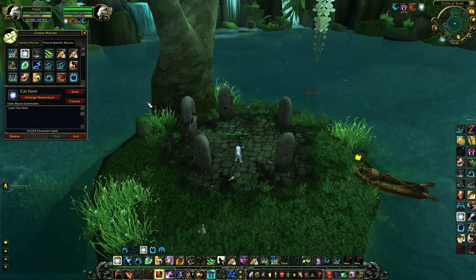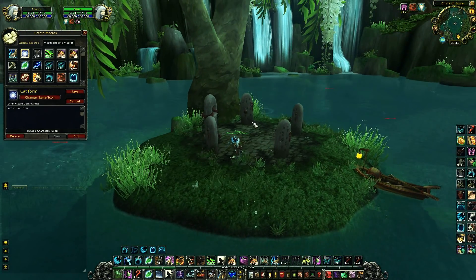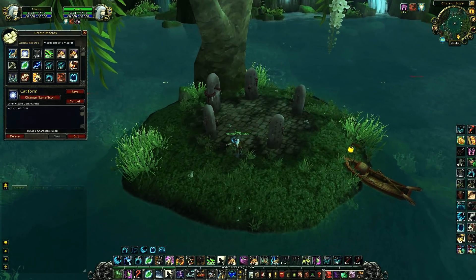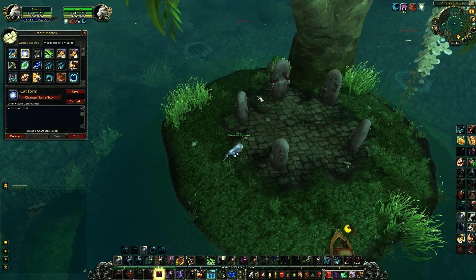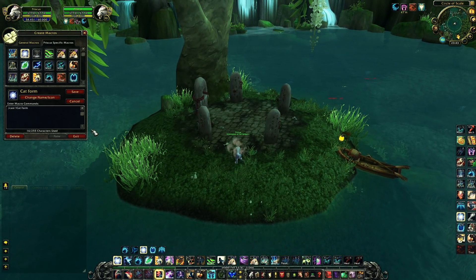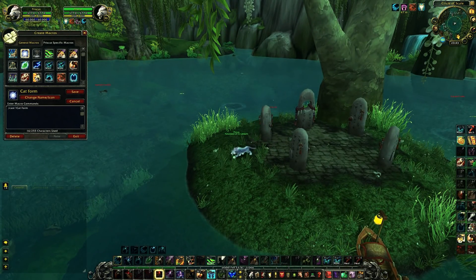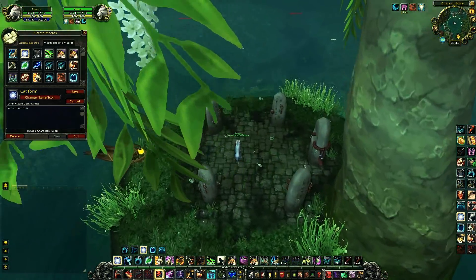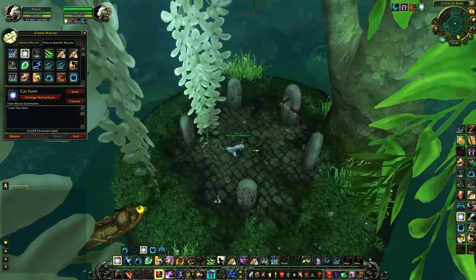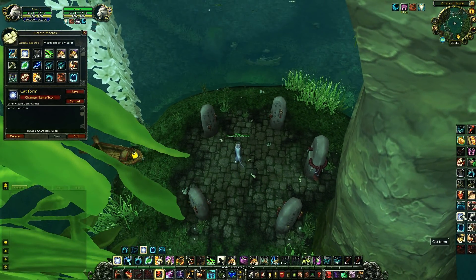Let's head over to my cat form macro. When I'm not in a form and I cast this macro it gets me into cat form. But when I'm already in cat form and I use this macro it just shapeshifts — as you can see it goes out of cat form but straight back into cat form, so it's really good to remove roots. I binded it on T.